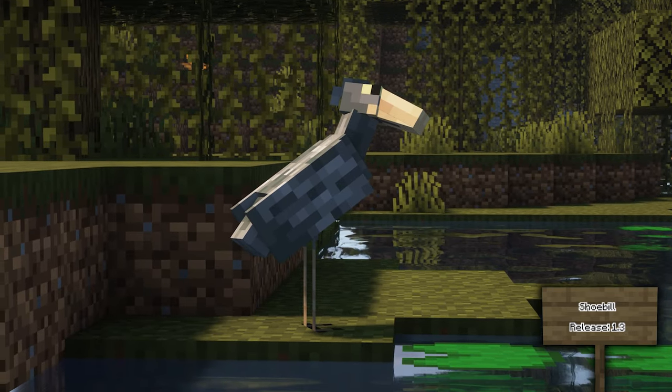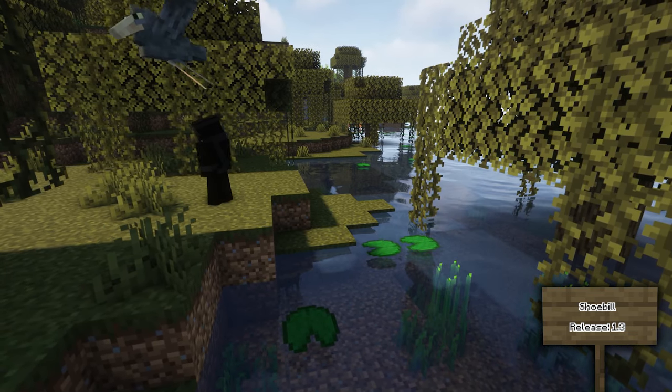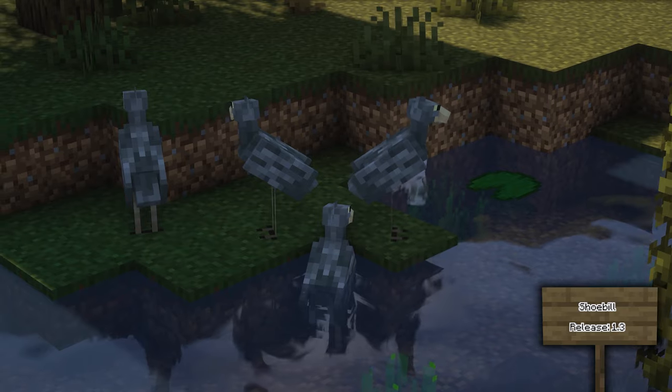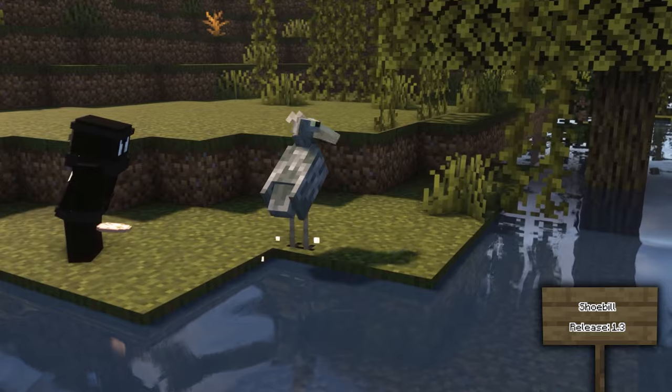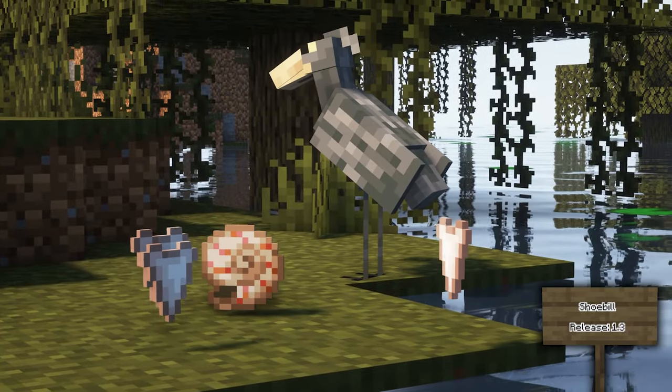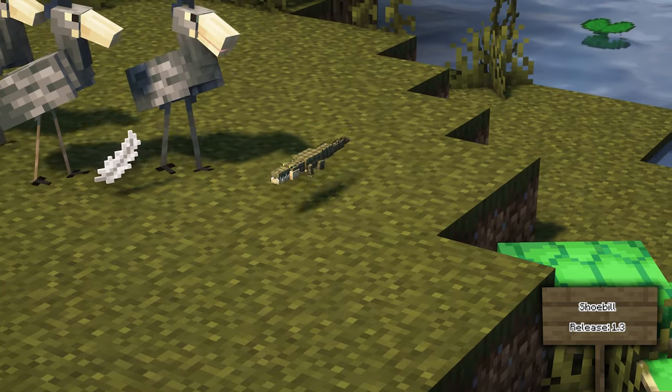The Shoebill can be found in swamps. These birds are completely passive but will fly away if attacked. They can be seen looking for food, and if you feed them crocodile eggs they have a better chance to catch fish. If you feed them terrapin eggs their luck increases for their catches, meaning better items. These birds will also attack any baby turtles and baby crocodiles.